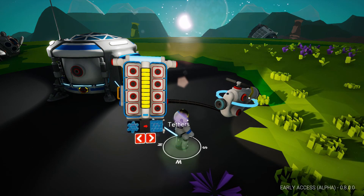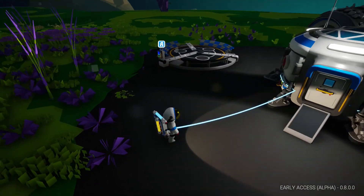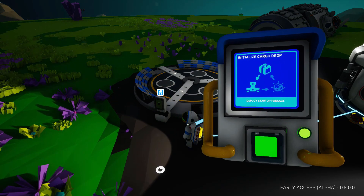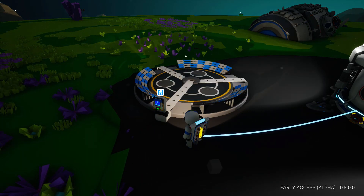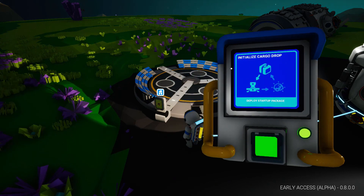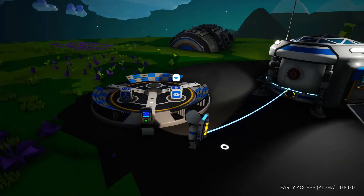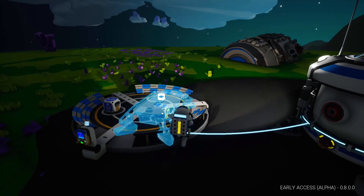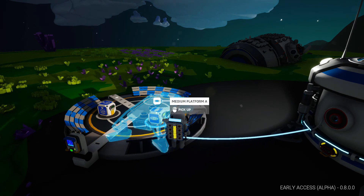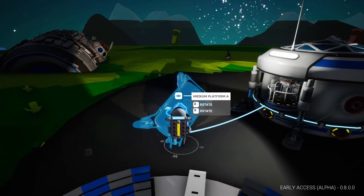We'll get more into that as needed, but first let's do our first task. We're going to move over to the landing pad. It's important to make sure you're highlighting the control panel for whatever you're trying to interact with. Hold Q to examine and initiate the cargo drop. The first two things we will start with are a medium platform and a medium fabricator. So we're going to want to set up a platform — click and move it to somewhere near the base.